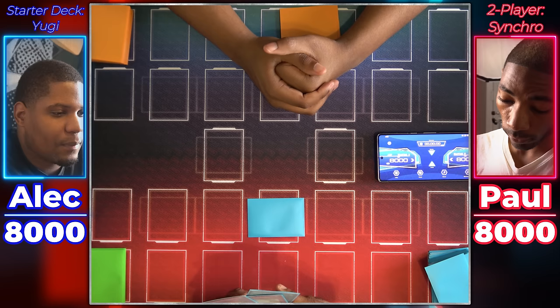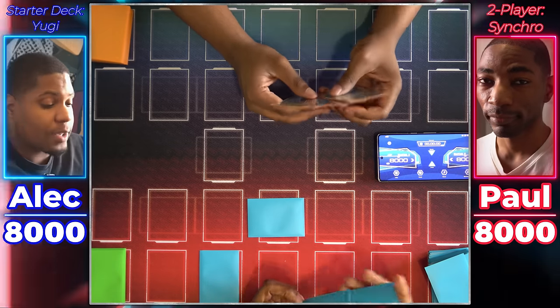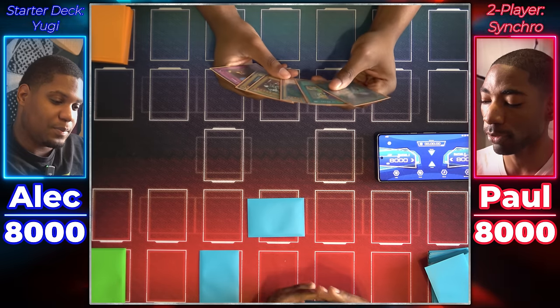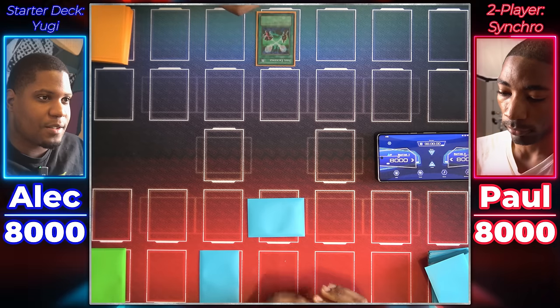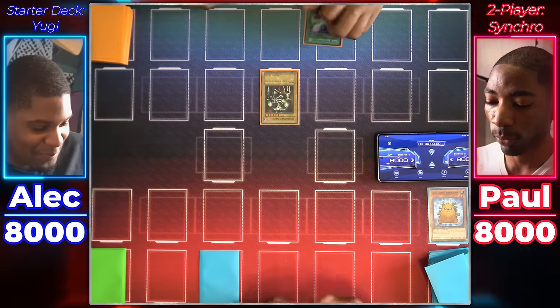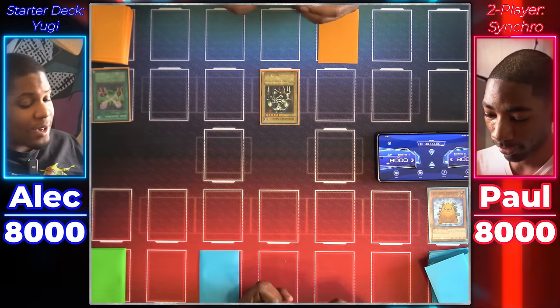I'll set one card face down, another card face down, and end my turn. Playing scared won't win you this game. We'll see how scared I really am, duelist. I'll activate Soul Exchange — that's right, I'm going to tribute your face-down monster for a monster in my hand: the Summon Skull, 2,500 attack points, out the gate. Setting a card face down, I'll end my turn.